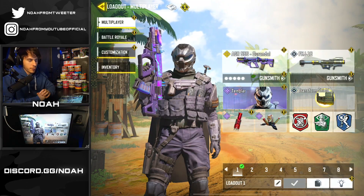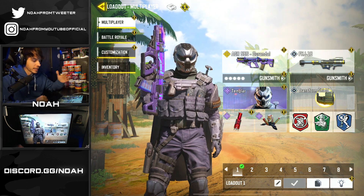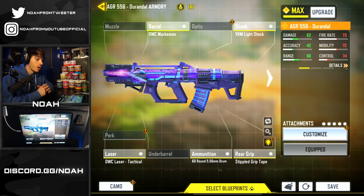That's going to do it for today's video. I just want to say thank you all so much for tuning in. Quickly, I wanted to go over the gunsmith loadout I had here for the AGR 556, because this is what I felt worked best for the weapon. So we had the OWC Marksman Barrel, the YKM Light Stock, the OWC Tactical Laser, the 60 Round 556 Drum ammo, and the Stippled Grip Tape. This actually seemed to have very fair mobility while also having pretty sustainable recoil, because I know this weapon typically has a lot of horizontal recoil, and that OWC Marksman really did help with preventing that. The accuracy being up on this just felt pretty solid.